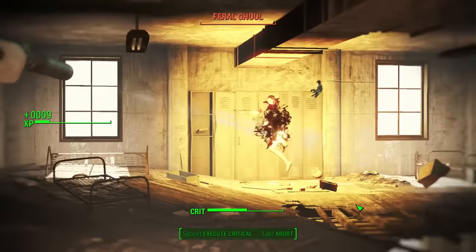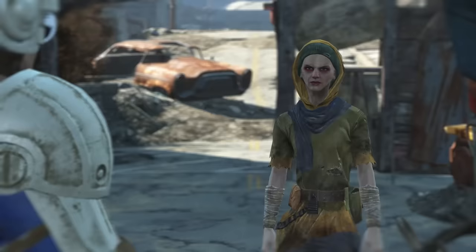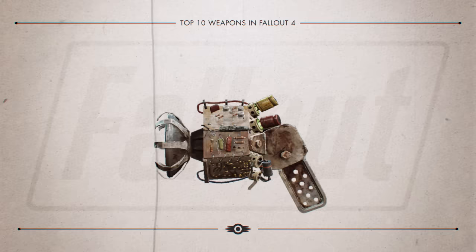In a crowded area, Spray and Pray can cut through multiple enemies. To get Spray and Pray, you'll need to find Cricket, the traveling merchant, who can be found outside of Diamond City most of the time. Offer up enough caps, and this gun is all yours.